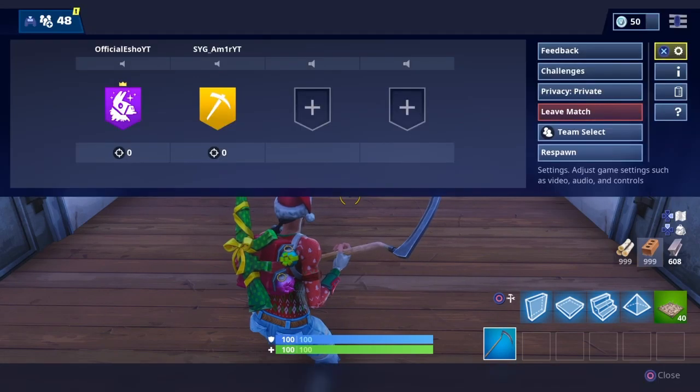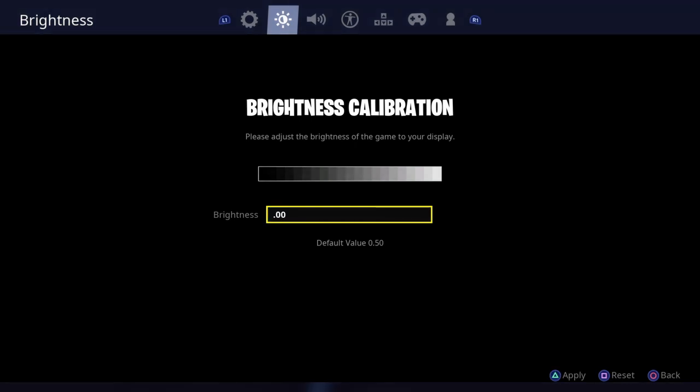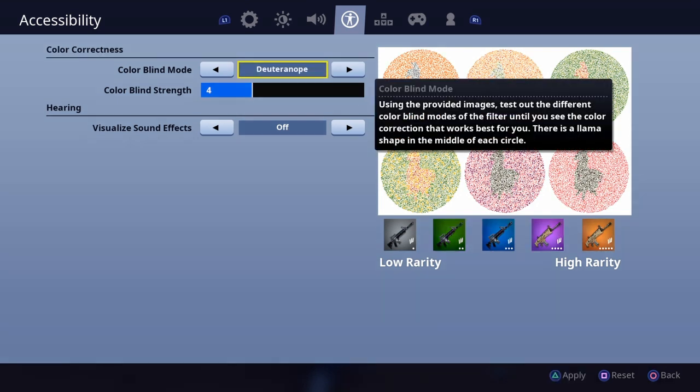Now I'm going to change it. What you guys need to do is go to your brightness and make it 0. Press apply. Then go to the colorblind mode right here and make it this option.